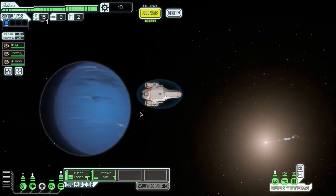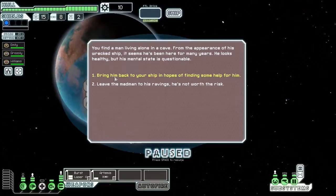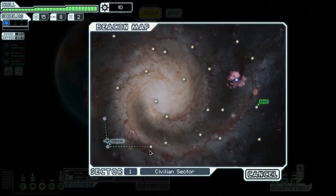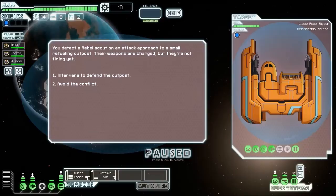Oh, look, a distress beacon. Let's go and see if we can help someone out. Go down to the surface - oh no, he didn't make it. That's a risky event because it can cost you a crew member as well as gaining you one. But you've got to take the risks early on. You've got to try and build up your crew, so it is worth taking those risky options.